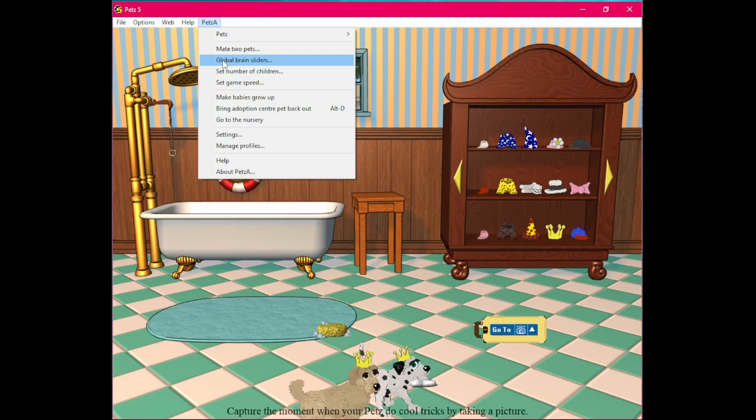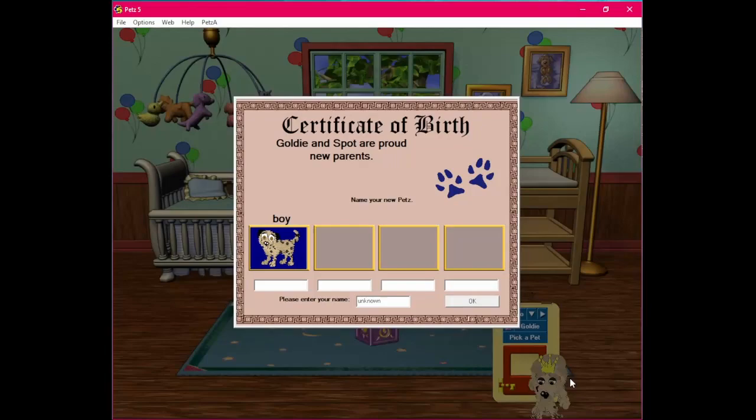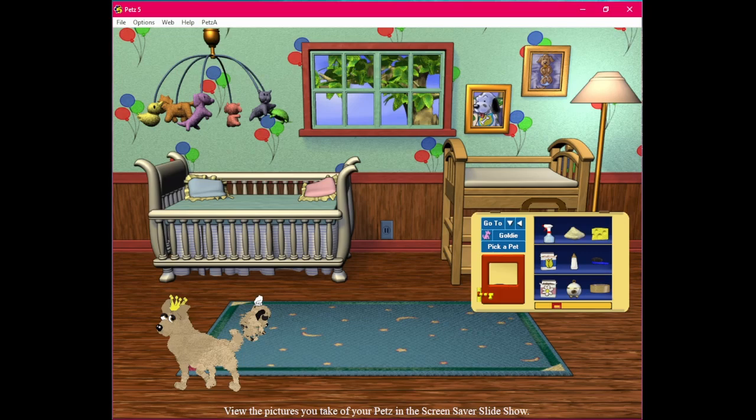Without further ado, let's use this mod and mate two pets — Goldie and Spot. It takes us here to the nursery. I have to leave the nursery and take Goldie back out. We have a little boy puppy, and I think I'm going to name him Cookie because he looks like a chocolate chip cookie. Isn't he cute?